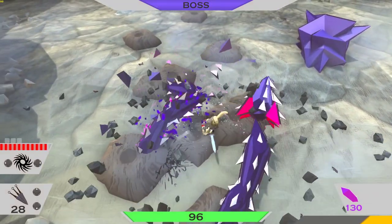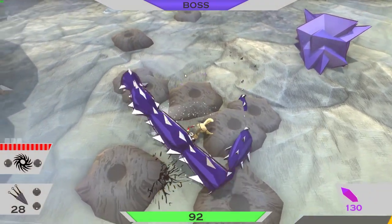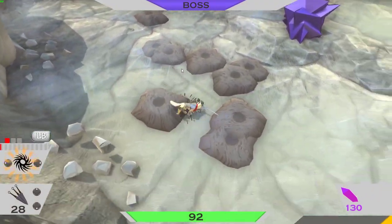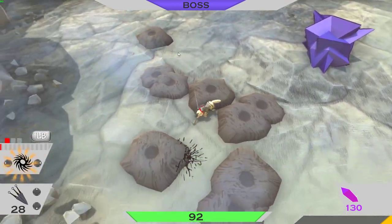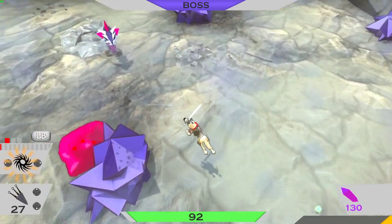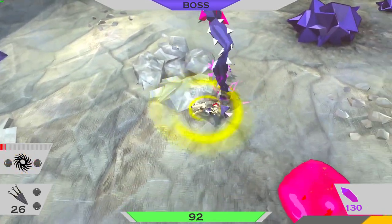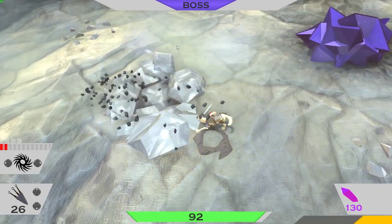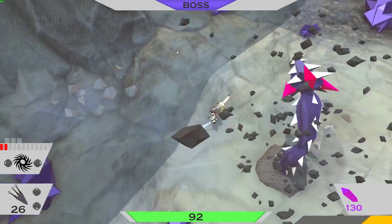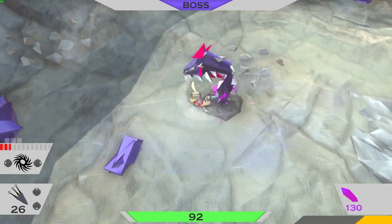Oh, he got me again. Dick. He's a heat seeker. He doesn't do much damage though, fortunately. He does not take much damage and I do not do damage — it's a potent combo of a long boss fight.